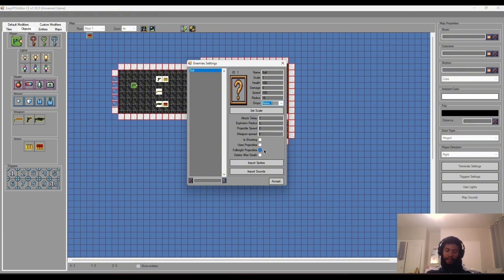The other setting that's different will be Delete After Death. And I should go over Full Bright Projectiles - when this is ticked, it enables lighting for projectiles and weapons. So when you fire, a flash of light like a muzzle flash will play and turn on and off.